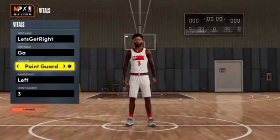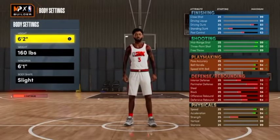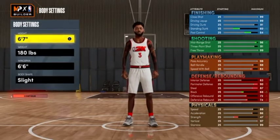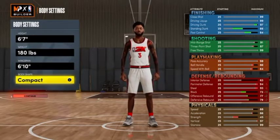Now for the height — you'll know you did it right when you go to 6-foot-7. Once you hit 6'7", look at your physicals: speed is at 88 and acceleration is at 86. That's how you know the glitch is on and popping. I kept mine at 6'0" height, took the wingspan up to 6'10". Body shape is personal preference.